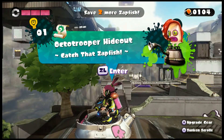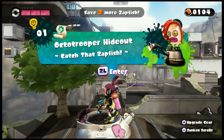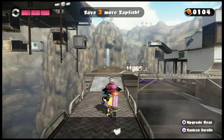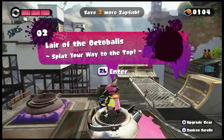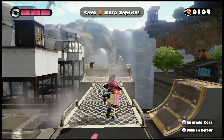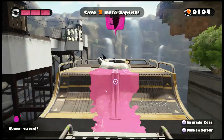Octo Valley — and we went to the first level, Octo Trooper Hideout, and we also went over the Splattershot Jr. Something I like to do is tackle the levels in numerical order, which seems like a weird idea considering when you find them. This right here is level 3, and that other level we just uncovered was level 2.